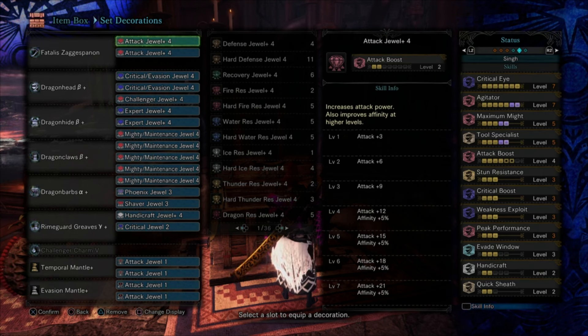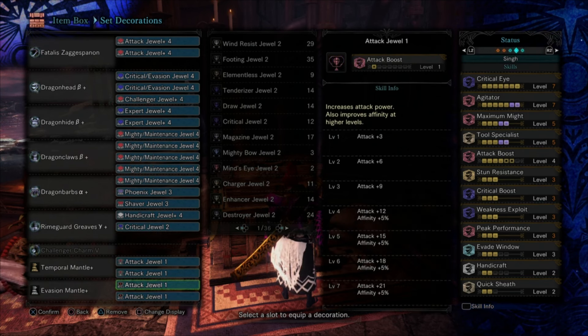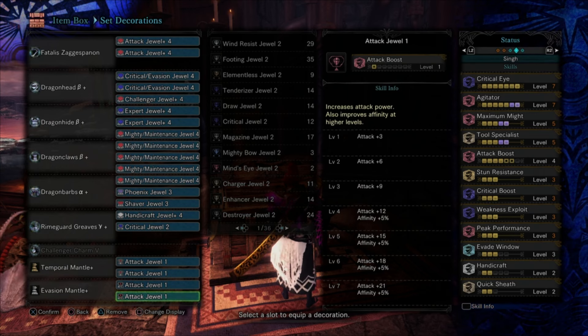We're running Temporal Mantle and Evasion Mantle. Temporal is going to have two Attack jewels — Attack Boost 6 on those. Evasion is going to have two Attack jewels — Attack Boost 6 on those too. But once you proc the Evasion Mantle — which you do by foresight slashing, dodge rolling, or any evasive maneuver — it procs a huge damage boost. That's why Tool Specialist is maxed: you want to cycle through your mantles to always have a mantle active.